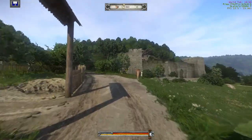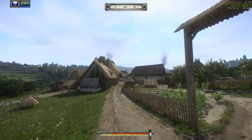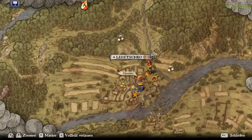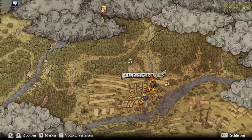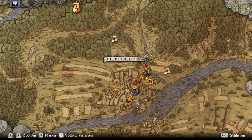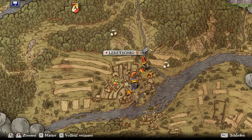I want to show you what I already started to build. We are in a village in the valley, and I looked for a good place to build a new castle. I think I found probably the best place. Here we are on the map — it's Ledesco.